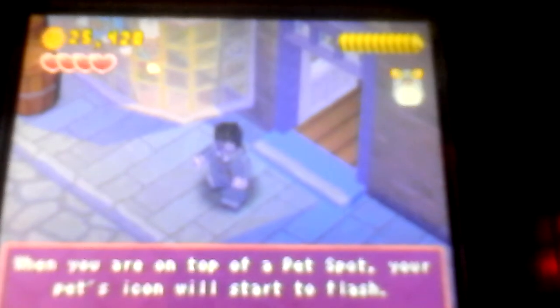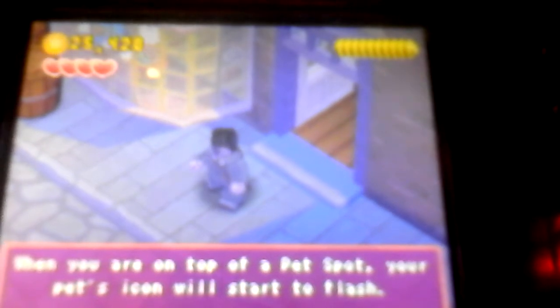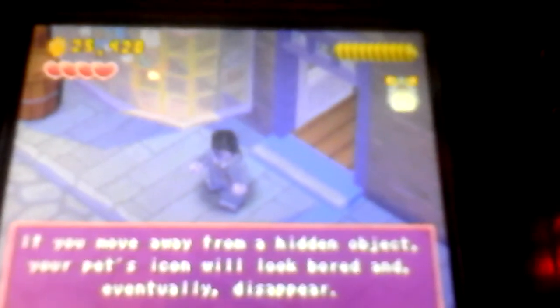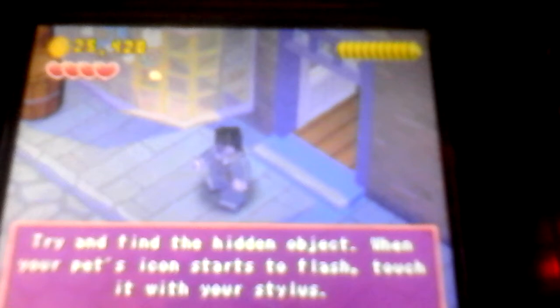Pets can help you find hidden items. When you get within range of a pet spot, an icon will appear — when you get close to a hidden object, your pet icon will look excited. When you are on top of a pet spot, your pet's icon will start to flash, even more excited. But if you move away from a hidden object, your pet icon will look bored and eventually disappear. When your pet icon starts to flash, touch it with your stylus.